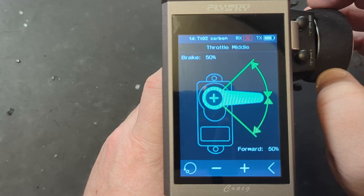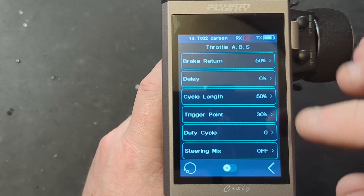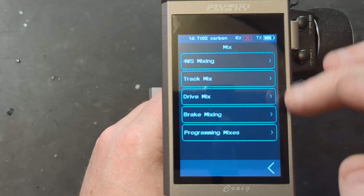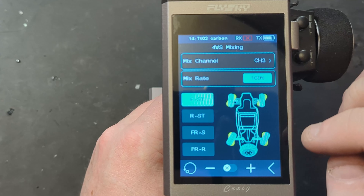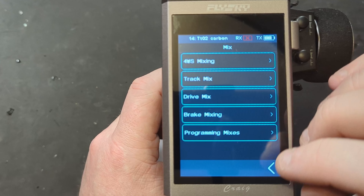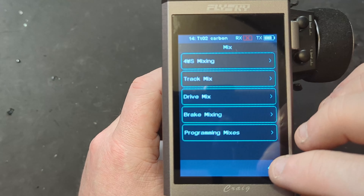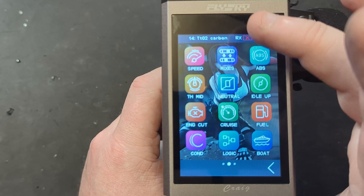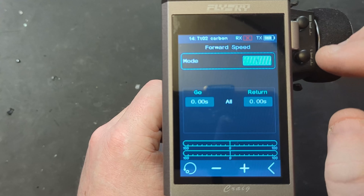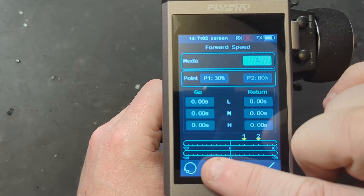We've still got all the ABS settings with a whole bunch of options. As for mixers, we've got quite a few different ones that you can run through and they're all configurable. I believe you get eight mixes that you can set yourself. Servo speed settings are still there and you can go up to three different ones.